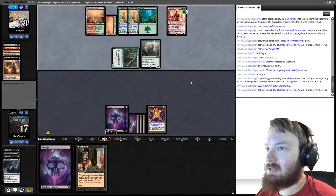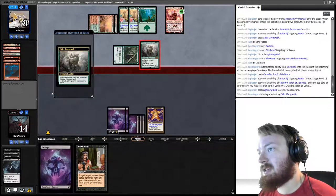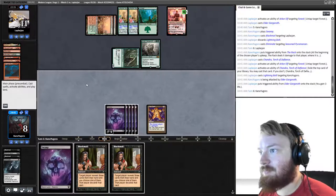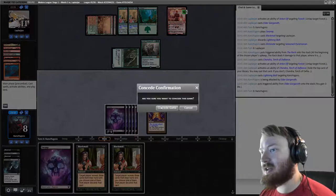Torch of Defiance — they uptick Chandra to draw and hit a Bolt. They attack us for six, we go down to eight, and they gain three life, which means they can undo our Rack indefinitely. That's actually a game — they just plus and attack, and we die.